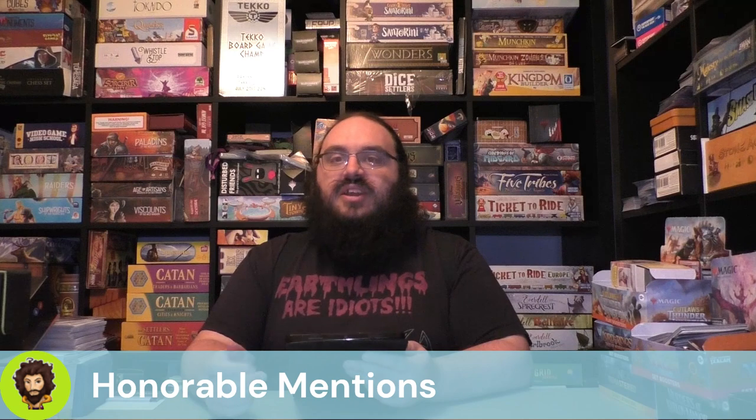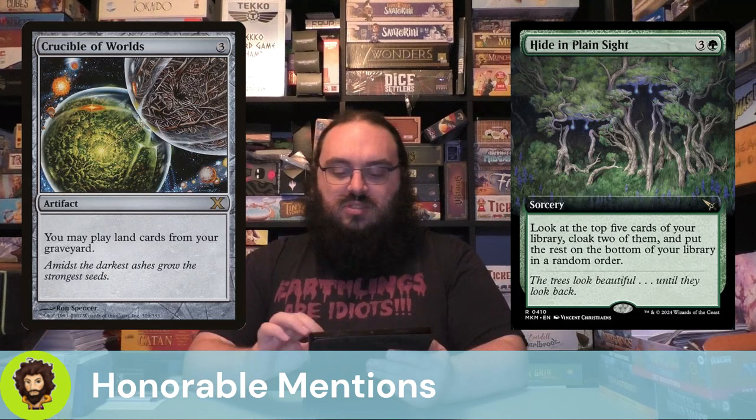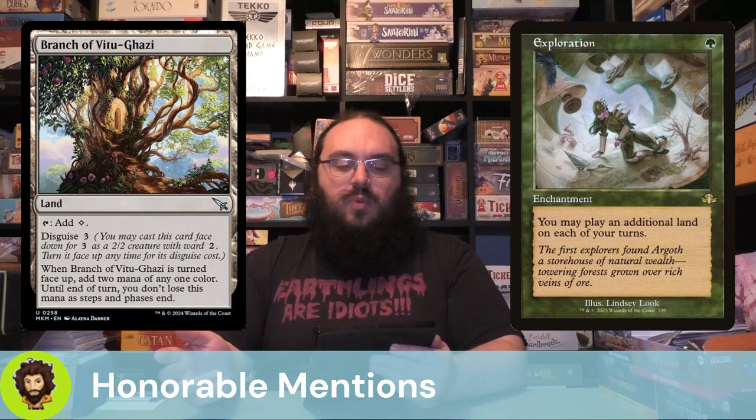We have a number of decent honorable mentions to rapid-fire through — a lot of extra landfall triggers, morph-style effects, and more ways of playing extra lands. Those include: Enoch Survivalist, Den Protector, Eternal Witness, Evolution Witness, Haunted Wood's Shrieker, Hooded Hydra, Kodama of the East Tree, Uroh Titan of Nature's Wrath, Explore, Hide in Plain Sight, Crucible of Worlds, Cryptic Coat, Squirrel Rack, Sensei's Divining Top to modify the top of our deck for Manifest Dread, Exploration, and Branch of Vitu-Ghazi — a land that we could disguise.